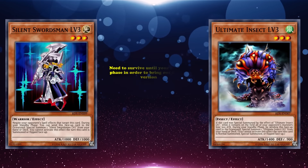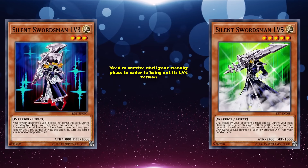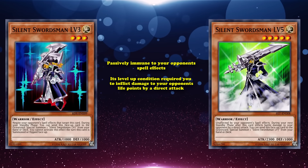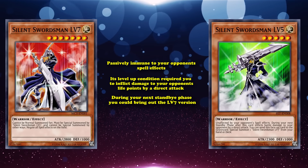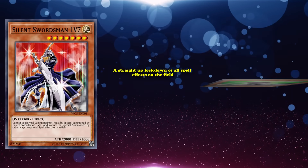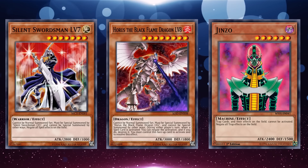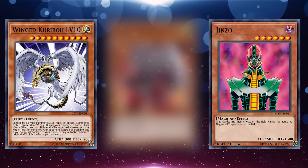There was also Silent Swordsman Level 3, which just needed to survive until your standby phase to bring out its level 5 version — not usable the turn it was summoned. Level 5 was passively immune to spell effects, and its level up condition required inflicting damage by direct attack, then bringing out level 7 during the next standby phase. Level 7 was a straight up lockdown on all spell effects on the field — kind of like a Jinzo but for spells, and not as selective as Horus, but still a really good effect.